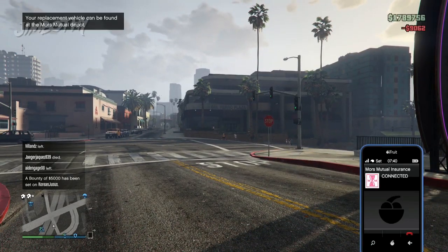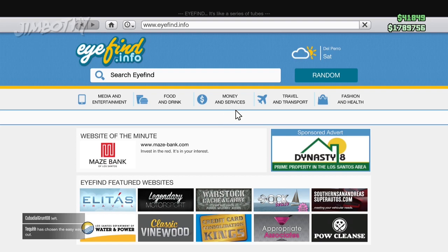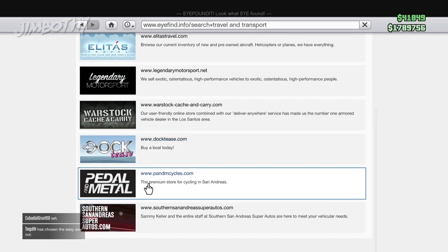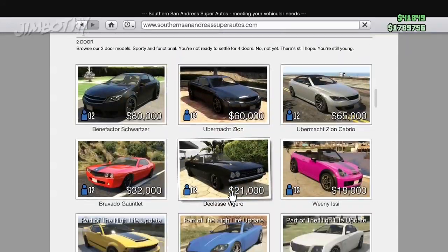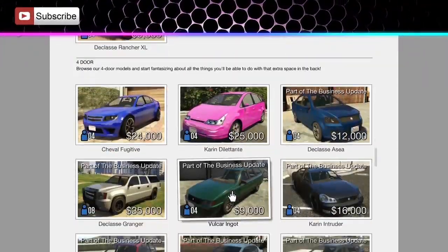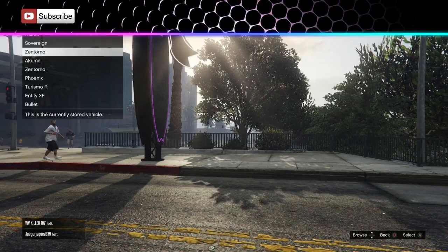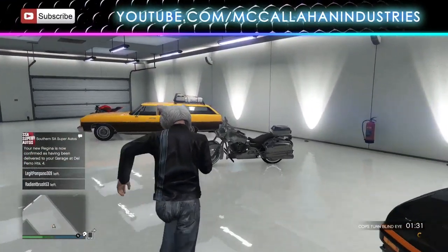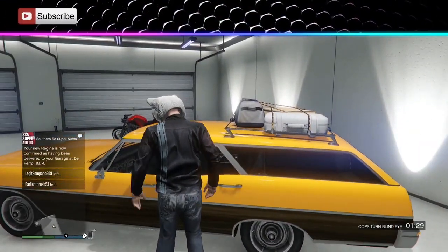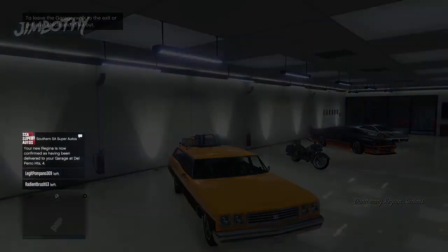Make sure you buy your car back from Mors Mutual Insurance — this is pretty key. At this juncture, instead of having it delivered to you, you want to pull up your phone and simply go to the internet tab. What you have to do is buy a Dundreary Regina for a modest seven thousand dollars and have that replace the Zentorno you just played Titanic with. Once this process has been completed, your Zentorno is now erased from existence and your Dundreary Regina has taken its place in your garage.